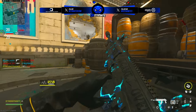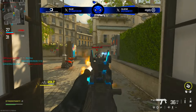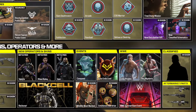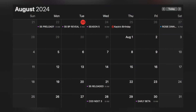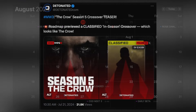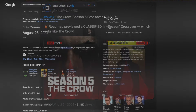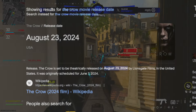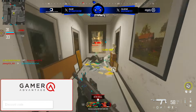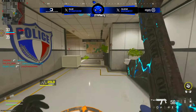On the season 5 roadmap we got a very clear teaser for the Crow crossover, which should happen before season 5 reloaded — the mid-season is going to be around August 21st, the exact week before COD Next. We see a nice silhouette of what I think is clearly an operator for The Crow, a movie also releasing in August. They'll probably release the bundle during the same week the movie comes out, and there was a rumor we'd be seeing a challenge event tied to the Crow crossover — that could be one of those mid-season events.